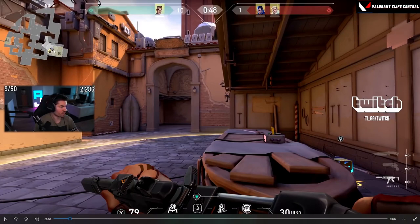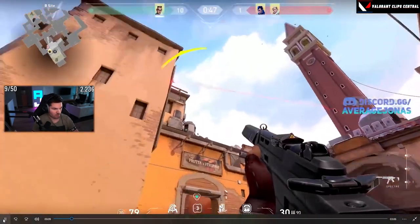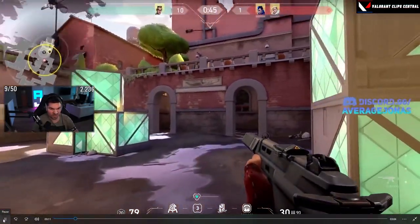He can port between them, but it needs to be within the range of one anchor to port to another one. However, I don't know what the max range is between the anchors. But oh my god, the animation was so fast.